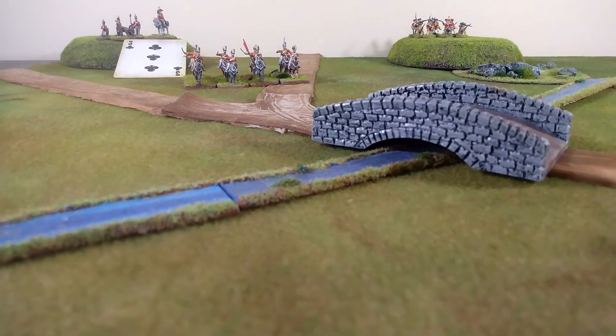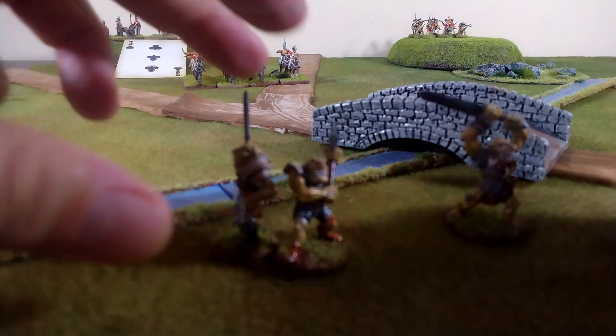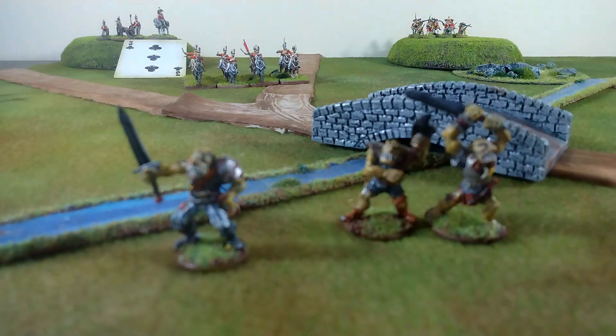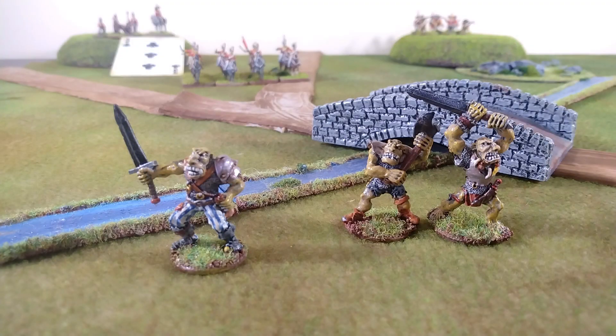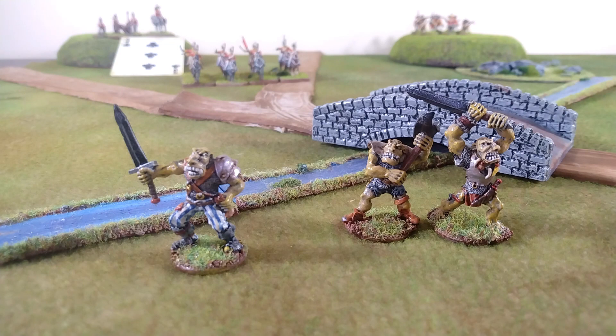We are now on the five of clubs, and that means it's time for the dramatic appearance of these fellas — it's the troll brothers, taken directly from the rulebook. They are armored, meaning they get an eight-up save. There are three minis, each with four wounds apiece. They are ferocious, meaning they do plus one wound to their opponent, and they are brutes.